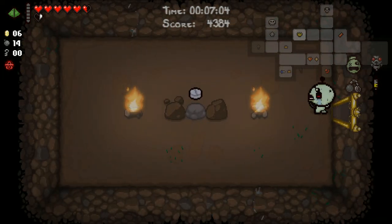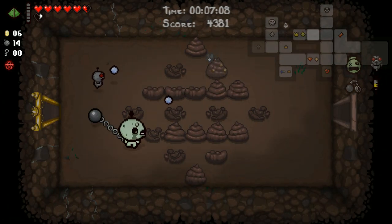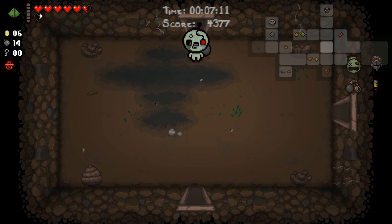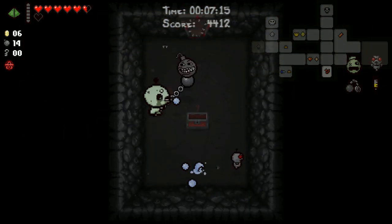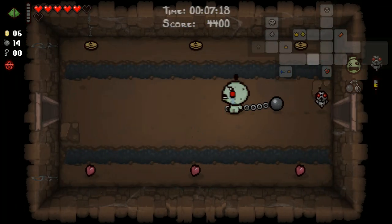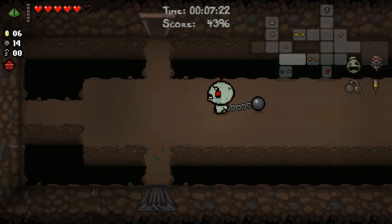Bob's Curse, Experimental Treatment. And a fucking forget-me-now. Okay, I'll tell you what - Curse Room first, even though it cost us our Eternal Heart and ended up being a bust. I think you just gotta head down to the next floor unfortunately. The forget-me-now is a fun item. D4 is kind of like - I think it supersedes it, is what I'm trying to say.